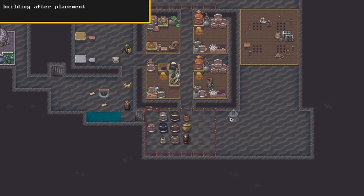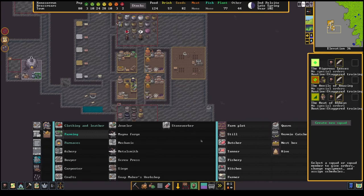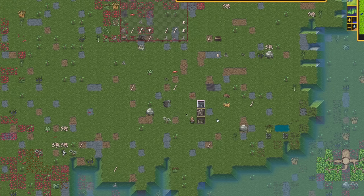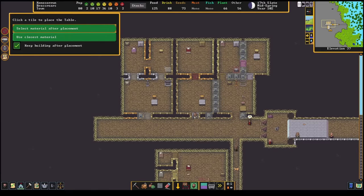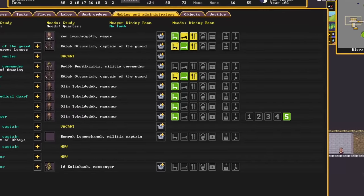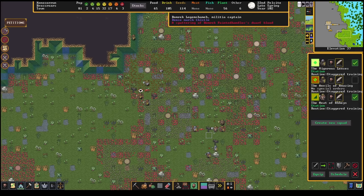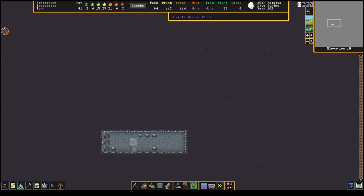And now for the bad news: food and booze are going to be even more difficult to manage going forward — that's double the hungry mouths to feed and twice the livers to destroy, and they didn't bring any more seeds. The animals Brasshorse has amassed can be butchered as a temporary stopgap, but a long-term solution is in order. There are plants on the surface that could be harvested, but doing that is what drew the agitated beast that killed English. Dwarven salvation lies further beneath the surface, though there are more preparations to make before delving down.